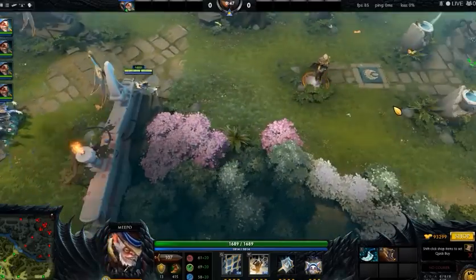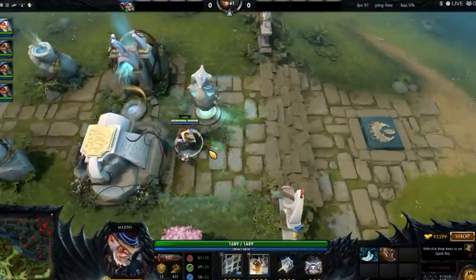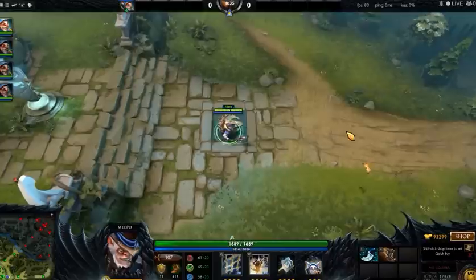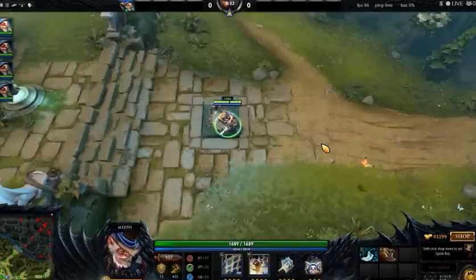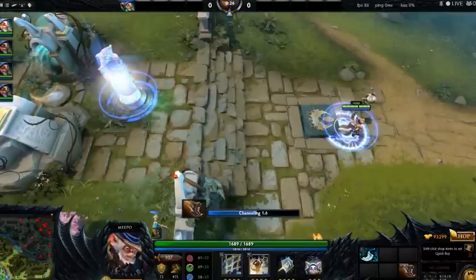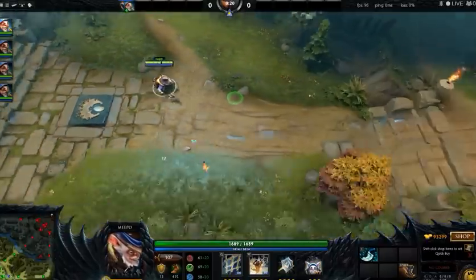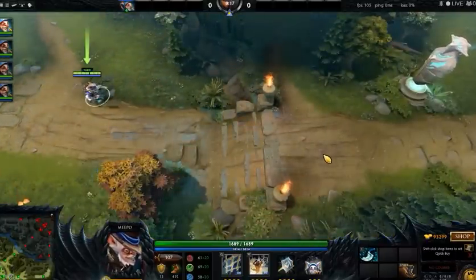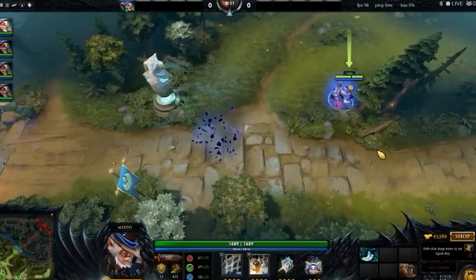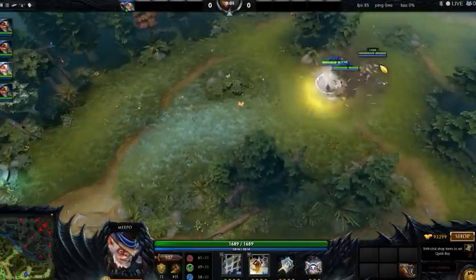Let me explain more about Blink Dagger with normal cast vs. quickcast. Normal cast: click the item key then left-click the destination to blink there. Quickcast: I just hold Alt and press 1 — my hero blinks instantly to where my mouse cursor is pointing, no additional click needed. That's really useful.